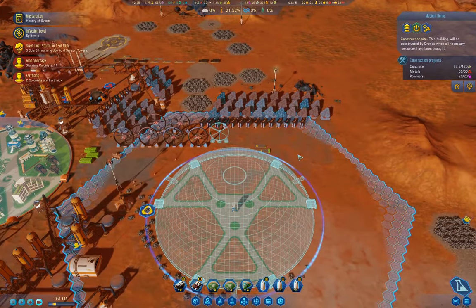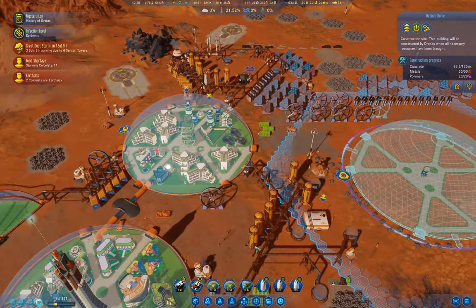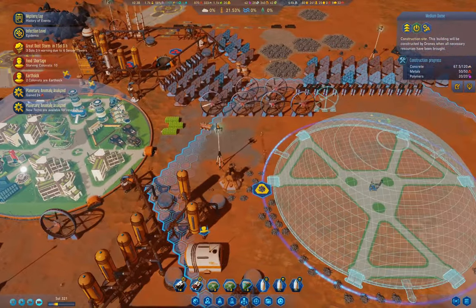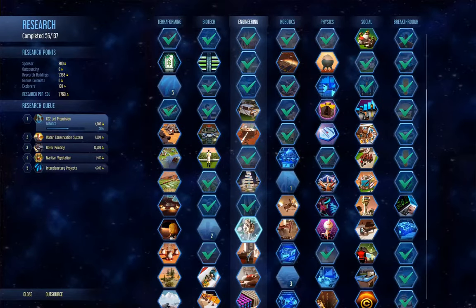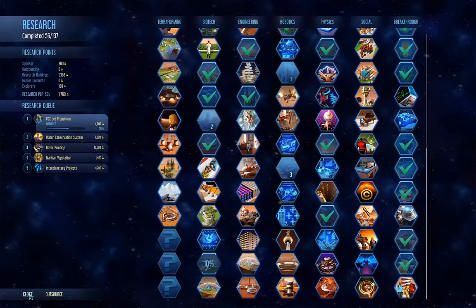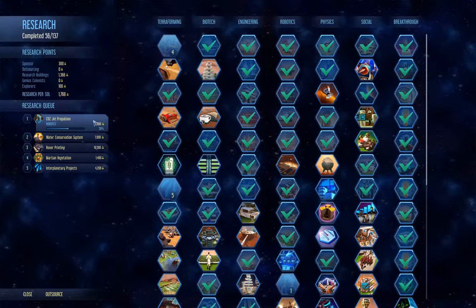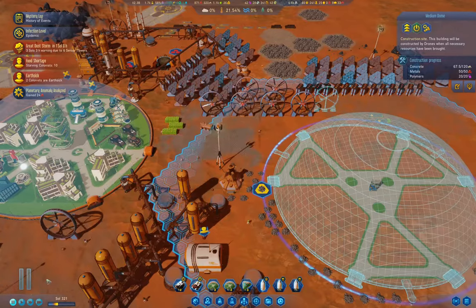We're halfway on our concrete on the dome. We have 24 metal — new techs: core heat convector. We're pretty close on the CO2 propulsion thing, so there's that.